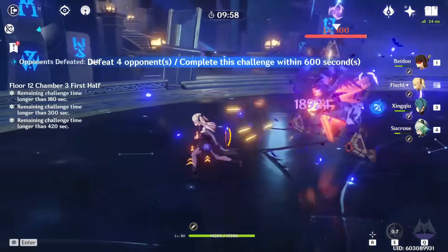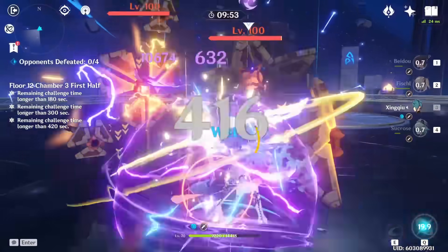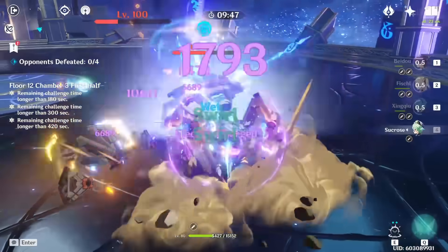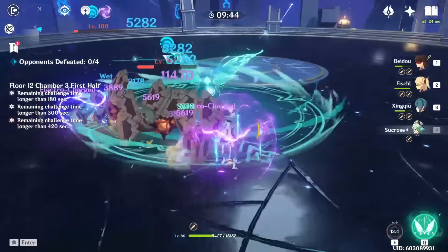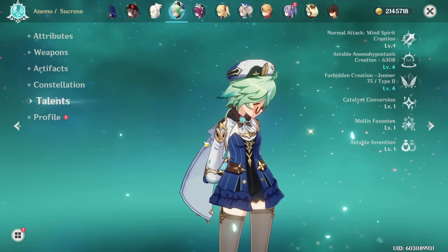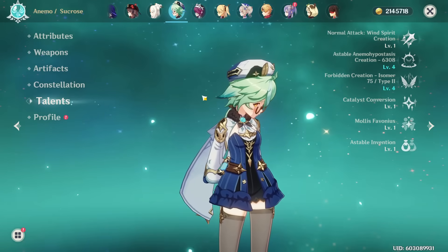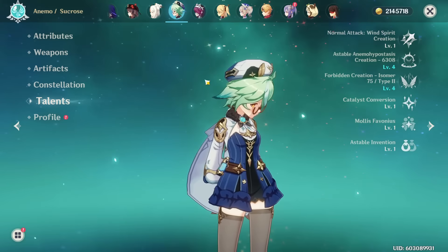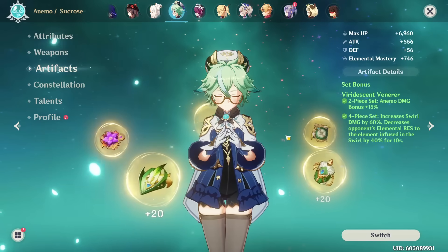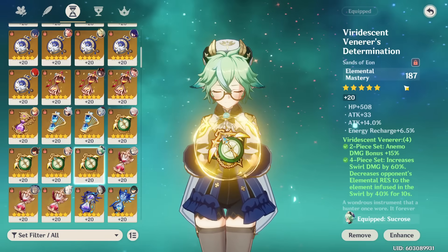That's basically the intro to this video — the main section on why she's broken. She can fit any team and buff your damage really well, while also being able to group enemies through her skill. She can also be run in those teams at very low investment. Now, another few reasons why Sucrose is such an insane unit: while she's okay at low investment, even getting her to high investment isn't as hard as some other characters.